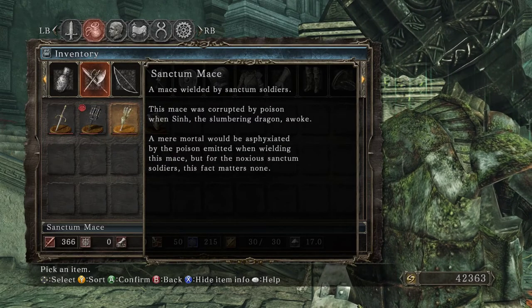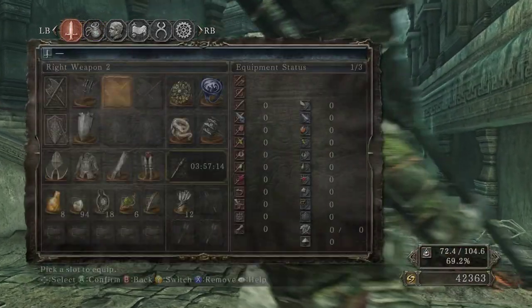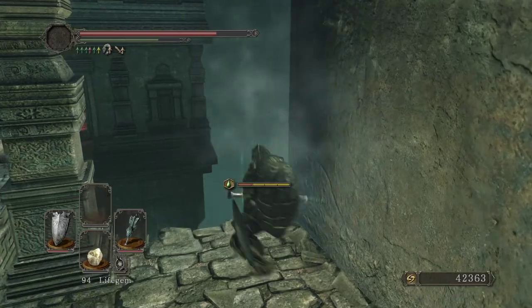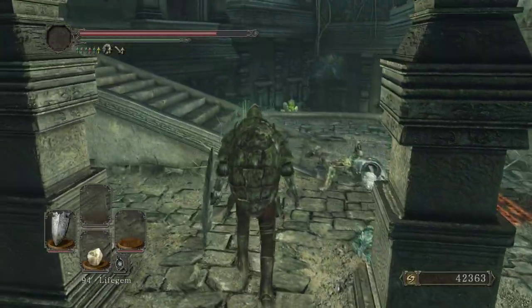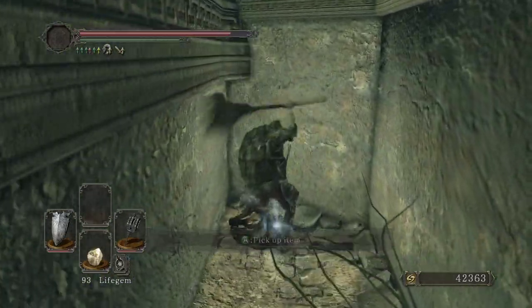'A mace wielded by the Sanctum soldiers. This mace was corrupted by poison when Sin, the slumbering dragon, awoke.' So now we know the slumbering dragon's name is Sin. 'A mere mortal would be asphyxiated by the poison emitted when wielding this mace. But for the noxious Sanctum soldiers, this fact matters none.' It gives you poison when you wield it, and probably delivers poison when you hit too. If you had a strong poison build with the butterfly armor, that would be a nice build.